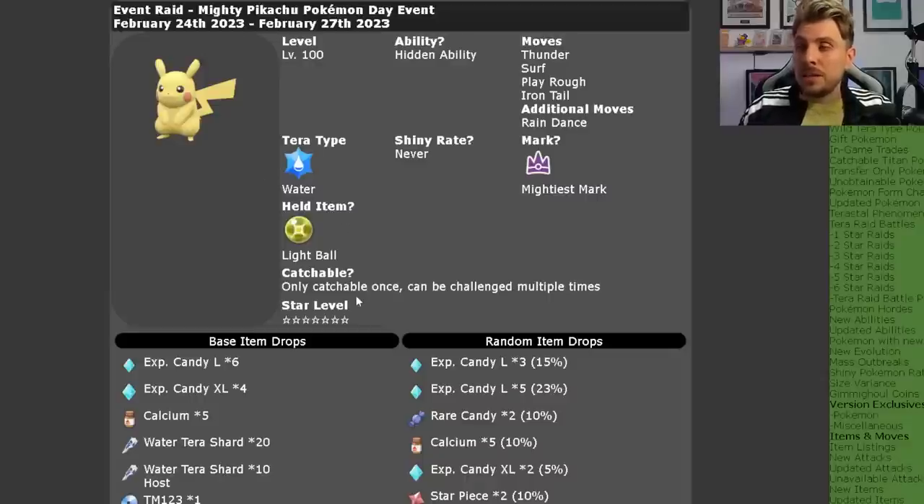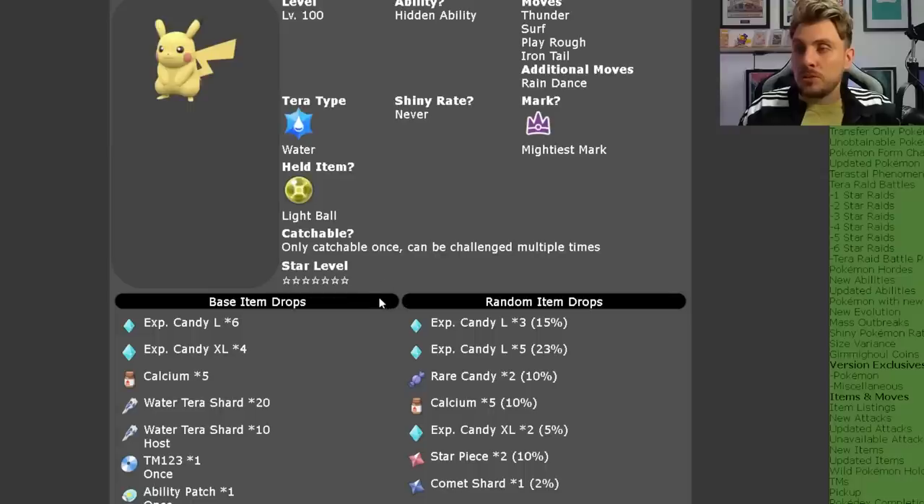It's going to have the Water Tera typing and it is only catchable once per save file, so you can't catch it again and again in the same game — one game, one catch for the Pikachu at seven stars.